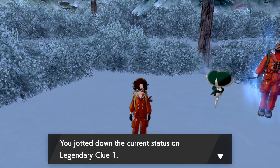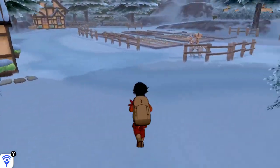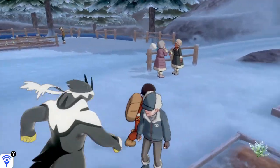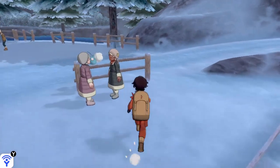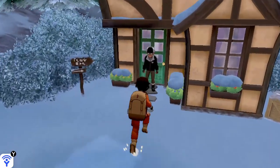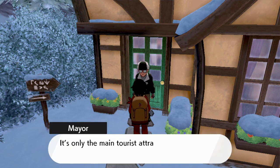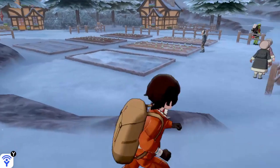Calyrex starts talking to you and basically wants you to go speak to everyone in town to see if they remember who he is. Go around to each person. Don't forget the mayor — he's over by his house at the top. I forgot about him at first. Just make sure you talk to everyone outside in the town, and don't worry about anyone inside a house.